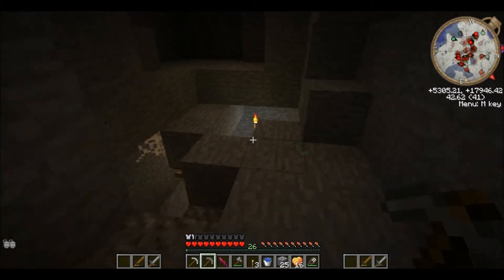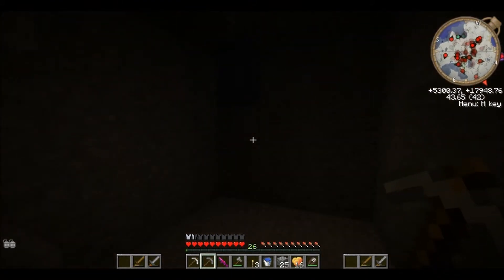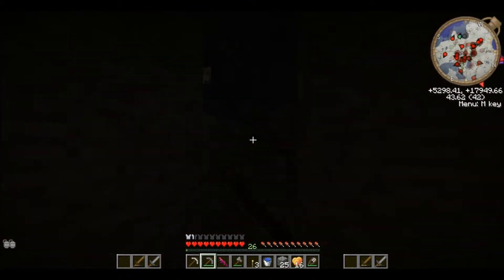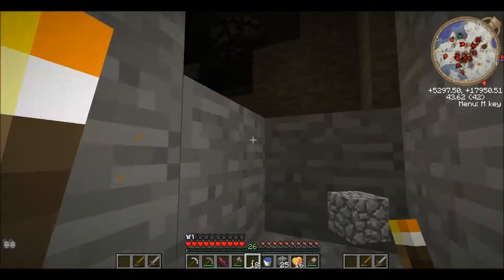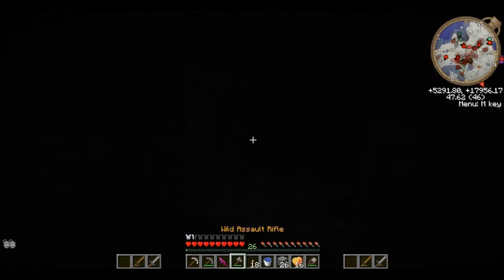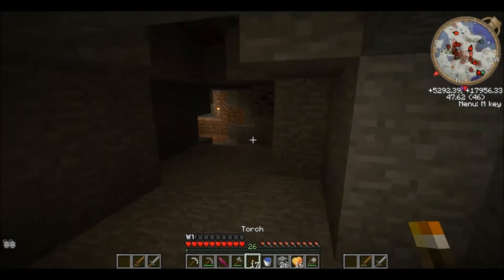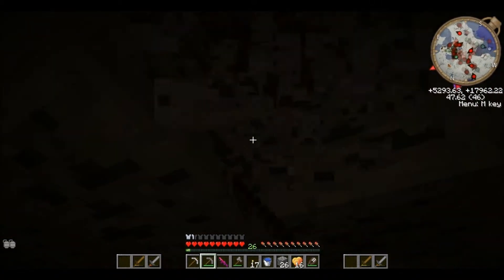Down the death hole again, and already I can hear creatures just waiting to have a go at me. That's another thing — I need torches. Can't go in the dark places without those. Well you can, but it'd be a little bit hard to see. Oh there's ghost iron and coal — always handy to have more coal, especially for the generator.